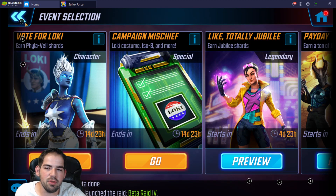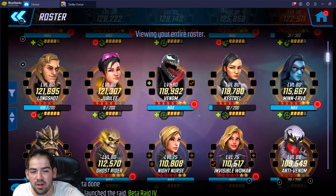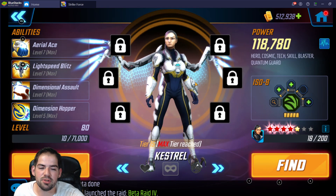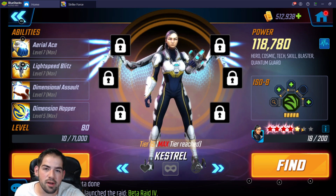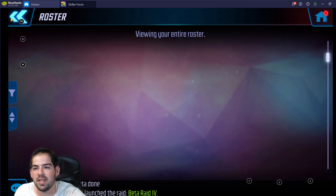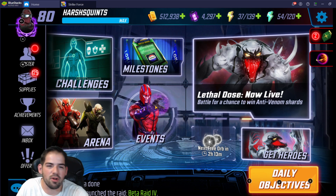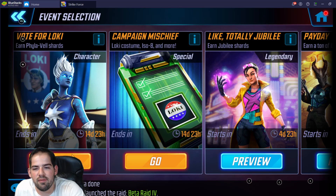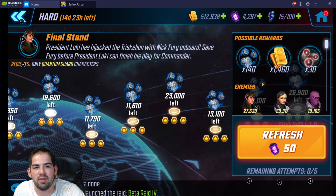If you do the 100 power core refreshes, you also have the possibility of getting a five-star Phylavel — that's what happened with Kestrel. I got very lucky with Kestrel; I did not spend any money on her, it was purely power core refreshes. I have an abundance of power cores all earned from arena, so I didn't purchase them. It's definitely possible to get a five-star if you're free-to-play with a lot of power cores saved up.